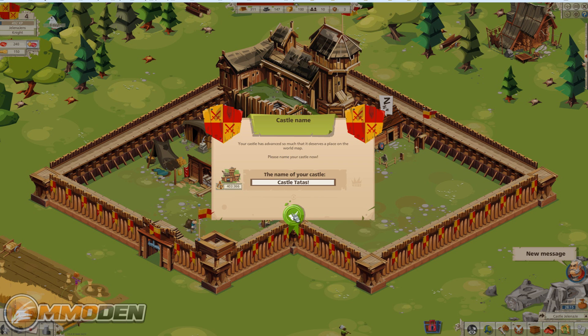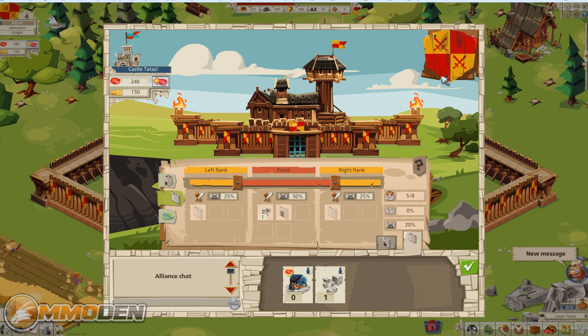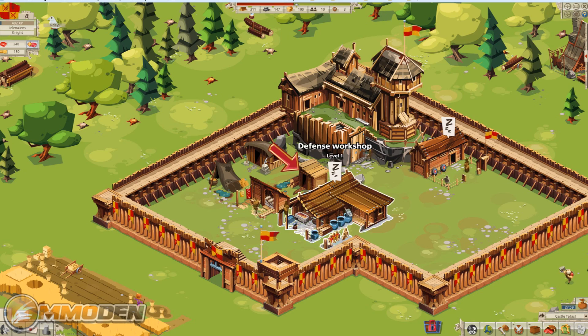We're going to name it Castle Tatas. You're protected for six days, so you can't actually be attacked very early on. We can look at our defenses but let's close that out and continue. Time for a boost.